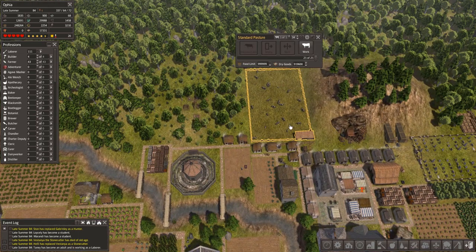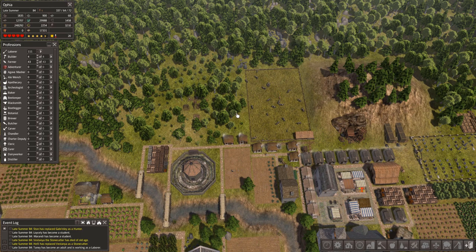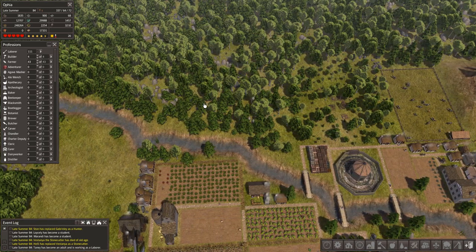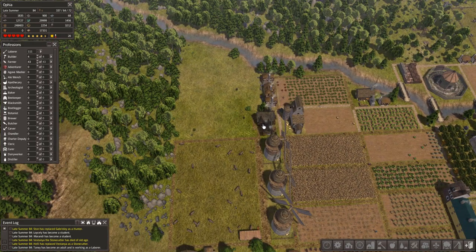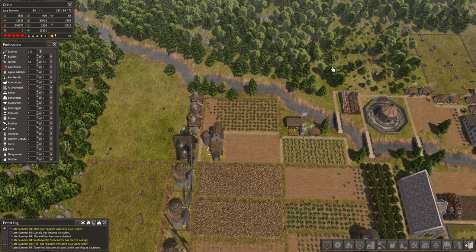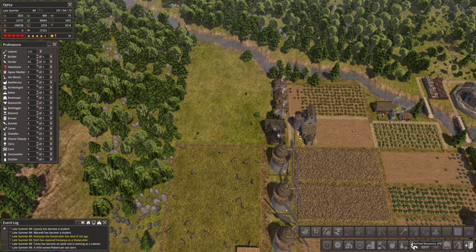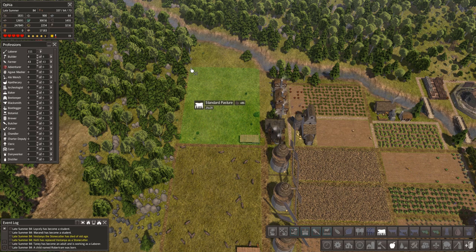We also have the milk cows right here, and today I wanted to get into dairy production. I'm going to put another pasture right here and split these cows again so we can get even more milk. I actually like the standard ones better than the fenceless ones, so let's go with a standard one. That's a nice size.